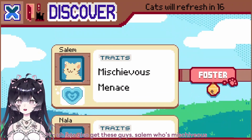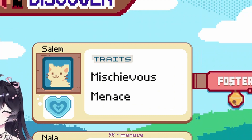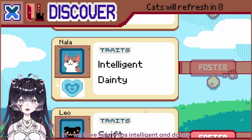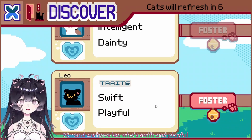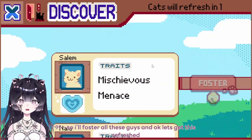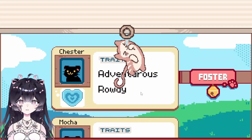Let's look at these guys: Salem who's mischievous and a menace, we have Nala who's intelligent and dainty, and we have Leo who is swift and playful. I'll pass through all these guys and then we'll get on to the other part of the game.